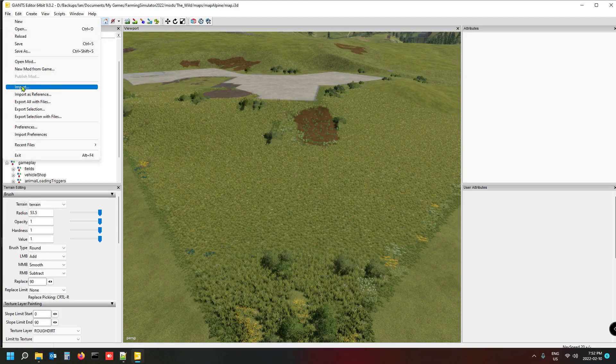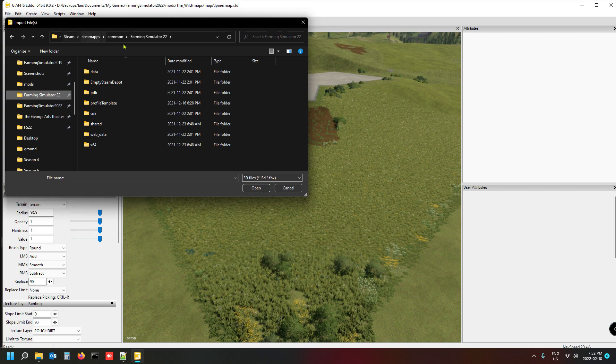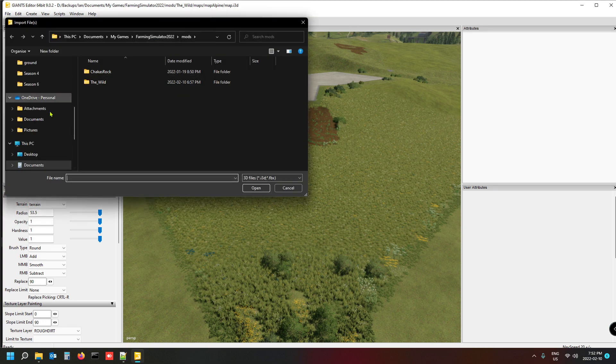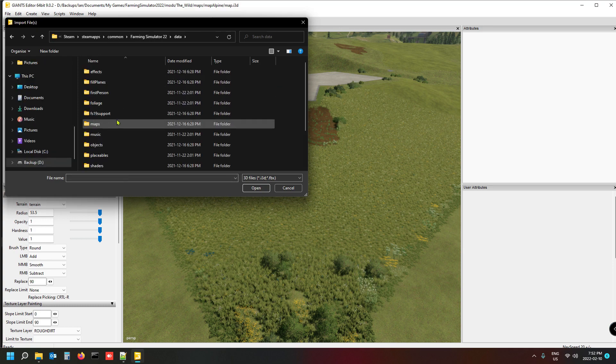We go to File, then Import, and navigate to Farming Simulator 22. If you have the Steam version it's under Steam/SteamApps/Common/Farming Simulator 22. If you have the box version it will be under Program Files. You go to the FS22 folder, then Data, then Placeables.